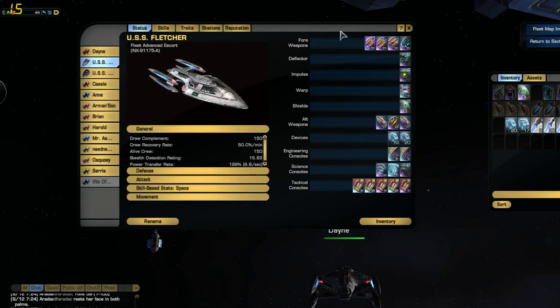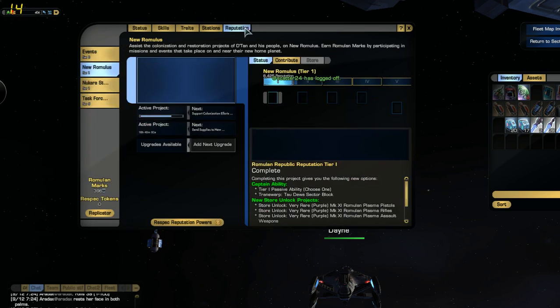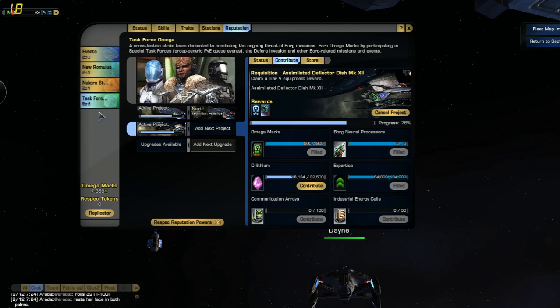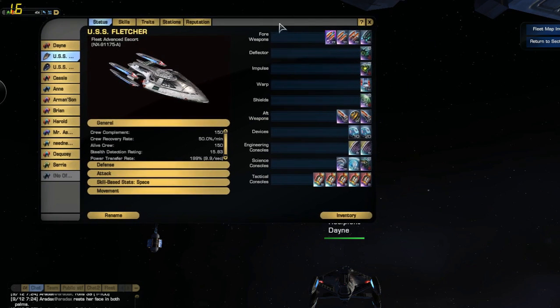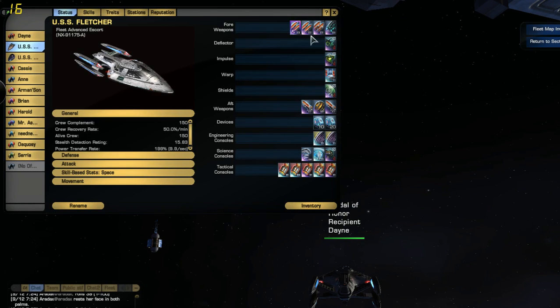First off, I want to start with my guns. I'm working on collecting fleet guns, but right now it's going to be a slow process because I've got to contribute lithium to my Mark 12 Borg set. I've got one heavy cannon and two regular dual cannons and my Omega Plasma Torpedo. When you incorporate other kinds of guns, it drains your weapon power faster, and I want a continuous supply of weapon power so my DPS gets higher and stays steady.